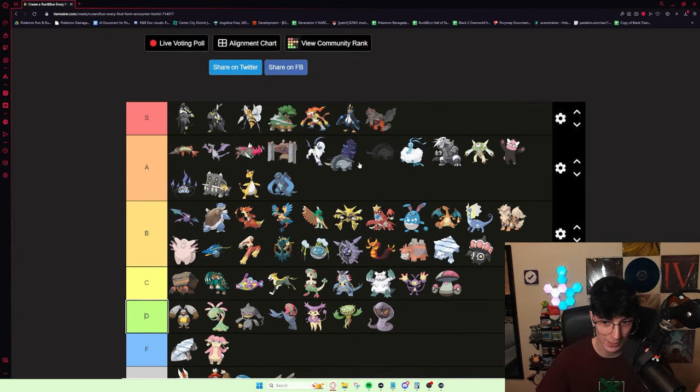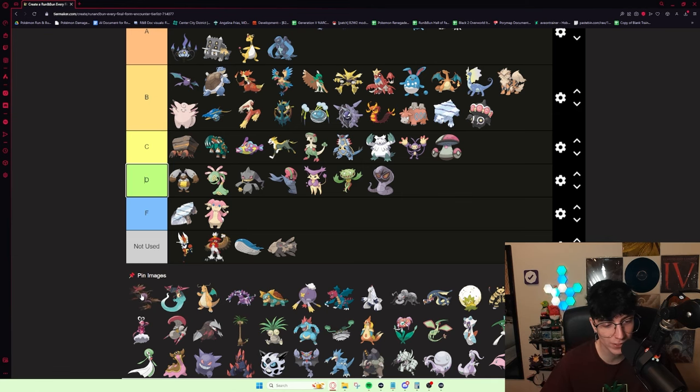Definitely an A tier mon — Donphan is amazing. I'd probably put it here. It's one of the better rapid spinners, it gets Ice Shard, Knock Off, and Bulldoze. Dragalge as a Pokémon isn't bad, but there's a Pokémon that does what Dragalge does better in almost every instance. I had a Dragalge in my winning run that I got late game on accident — I meant to pull something else like Dragonite but accidentally got Dragalge. It was better than I thought it would be, but I really can't see it being higher than D tier.